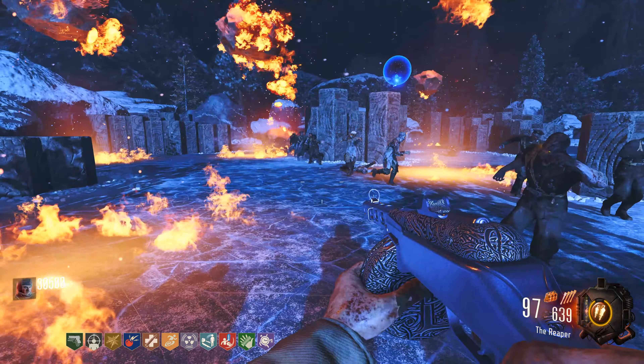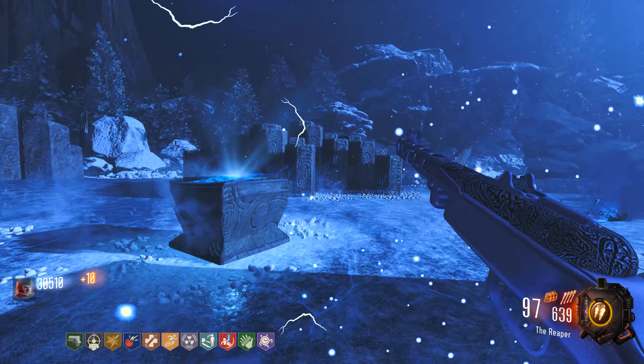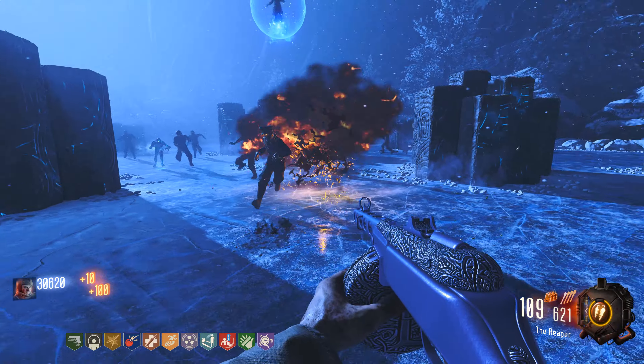In this video I'm going to be showing you how to build the Ragnaroks on the map Der Riese Declassified. You will need to find three parts to the Ragnaroks scattered across the map. They're in the following areas.